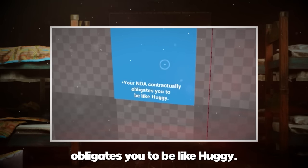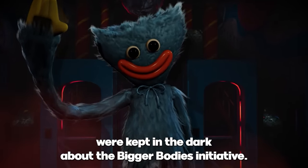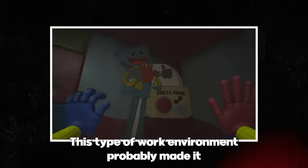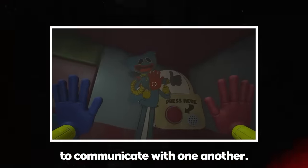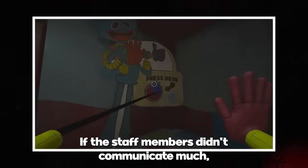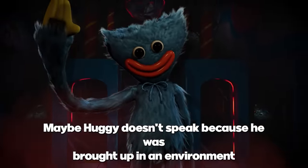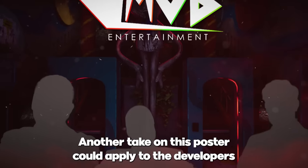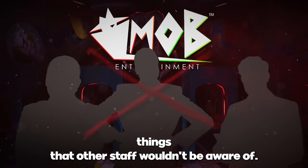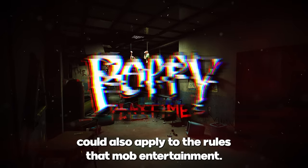'Your NDA contractually obligates you to be like Huggy.' This poster has multiple meanings. We know most Playtime staff were kept in the dark about the Bigger Bodies initiative — not everyone was aware of the experiments done on the orphans. This work environment probably made people afraid to communicate, and if staff members didn't communicate much, toys would only observe that behavior. Maybe Huggy doesn't speak because he was brought up in an environment where that was looked down upon. It's also ironic that the rules at Playtime Co. could apply to the developers at Mob Entertainment themselves.